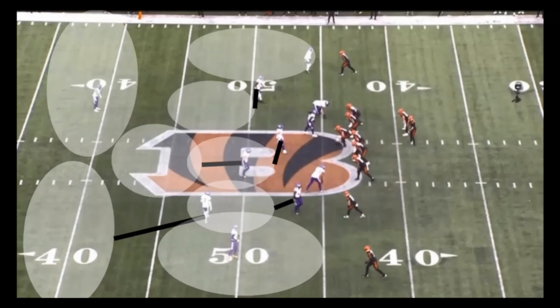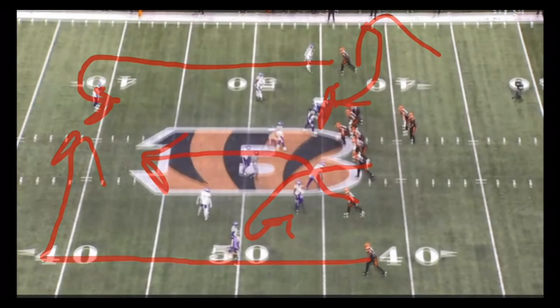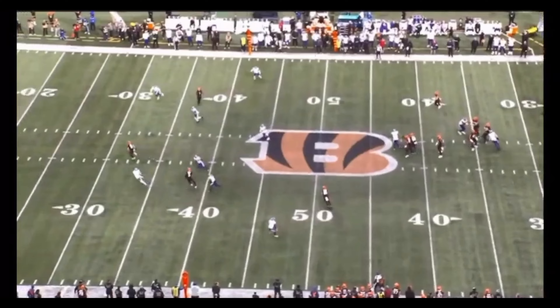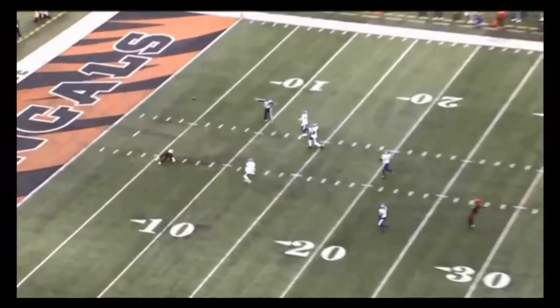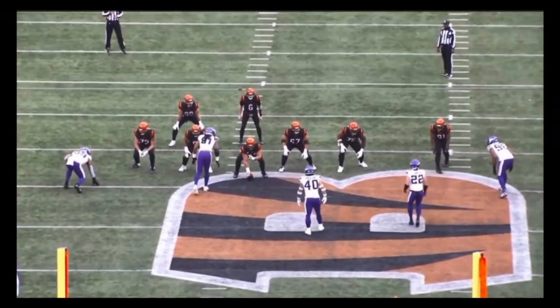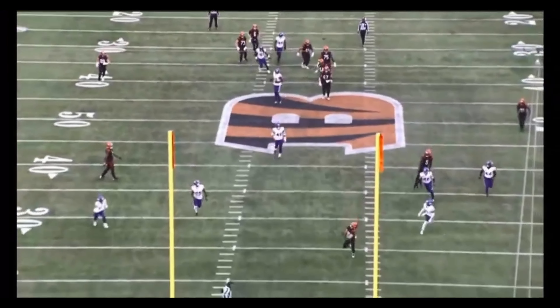We're going to start at the Minnesota Vikings game. There's a basic Cover 2 here, and this is what Will Levis wants to do — take that deep shot. Charlie Jones is in the slot at the bottom of the screen, threatening vertically, kicking inside, and getting right down the middle between the hash marks. We've also got a dig on the front side. Browning is just a little bit long on that throw, but with Levis that's six points every time. He can put air under it or throw it on a rope.